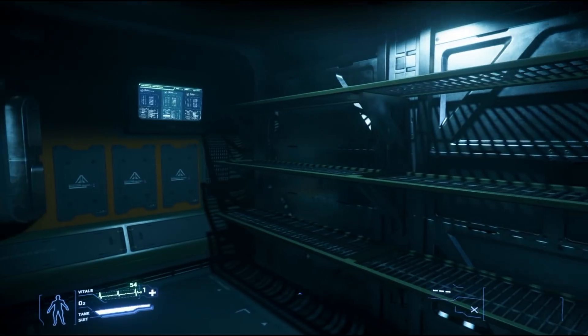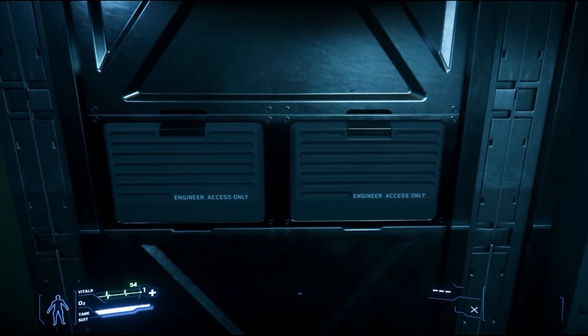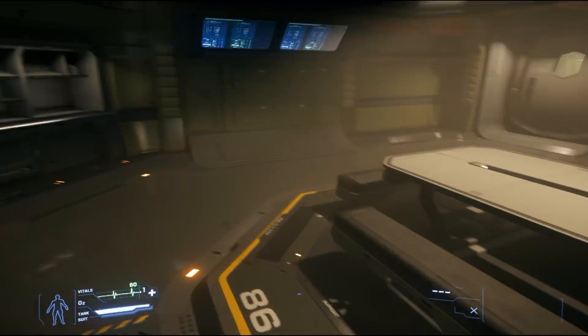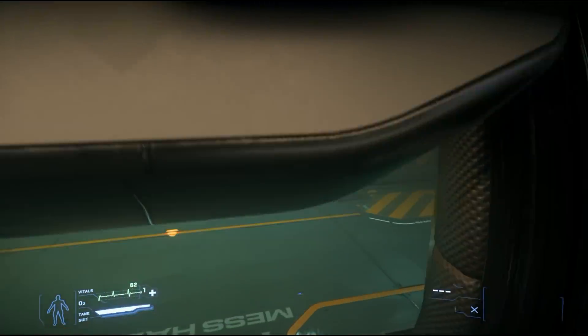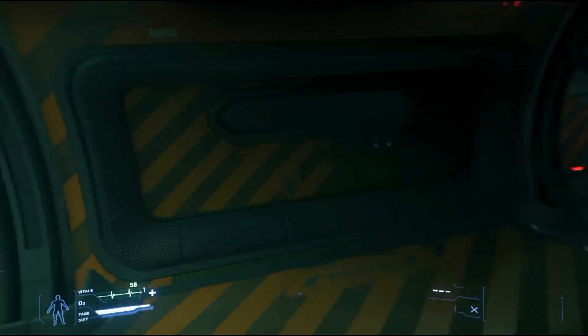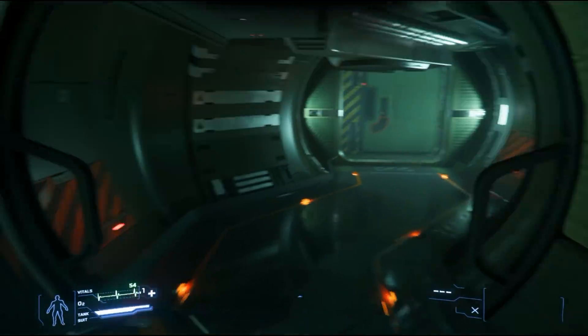There's a supply closet — so food and water you could put in here, and engineer access which is probably going to be for micro components. There's a shield generator somewhere behind that door but it's not accessible right now. It kind of feels like a Retaliator in here to some extent.